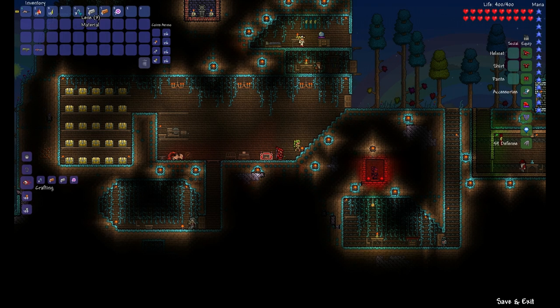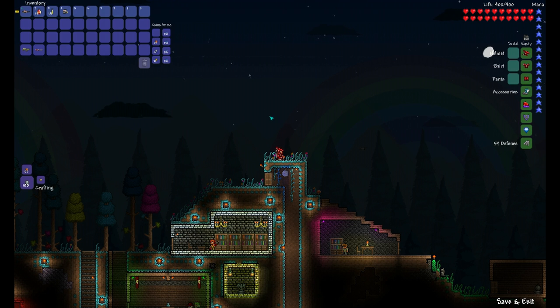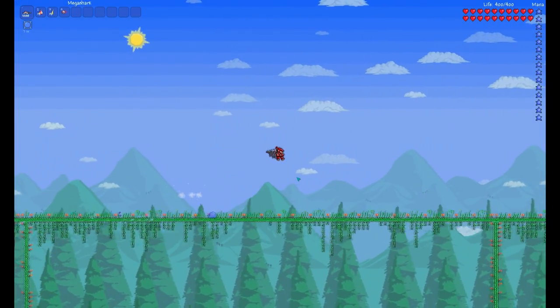Now we're ready to craft the mechanical eye. The mechanical eye is crafted from 3 lenses, 5 iron bars, 5 copper bars, and 7 souls of light. The three accessories you need for the twins are specter boots, philosopher's stone, and either angel wings or demon wings. The other two should be plus defense. We're going to use the top of the arena we already built for the destroyer for the twins fight.